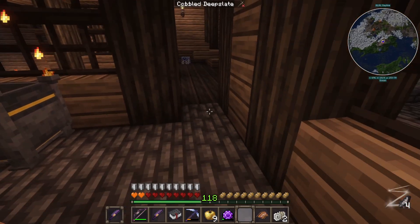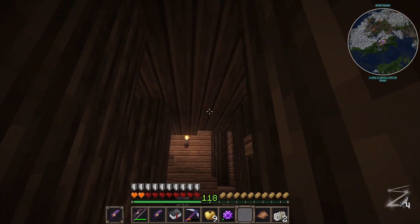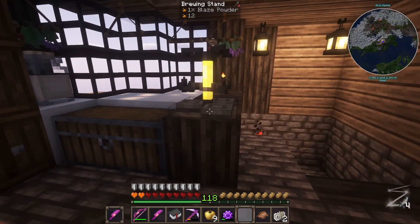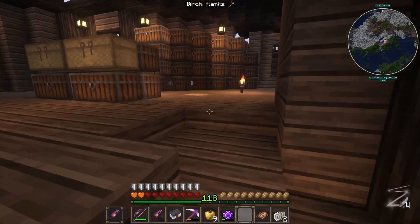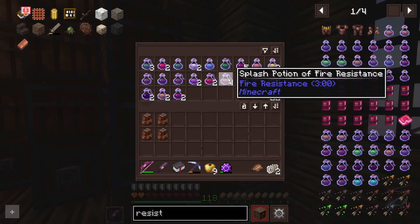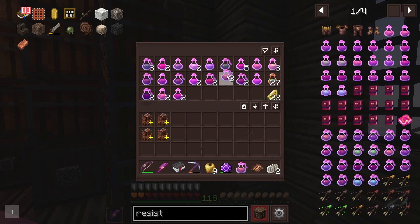How prepared should we be for the giant? Should we take him on? Here's what we're gonna do. If we fight him and we lose, we'll come back and we'll do a bit more prep. I'll make some potions then. Because we could make one of those potion charms, right? And these are all the potions we've got here. Fire res. I'm gonna take one fire resistance with me.